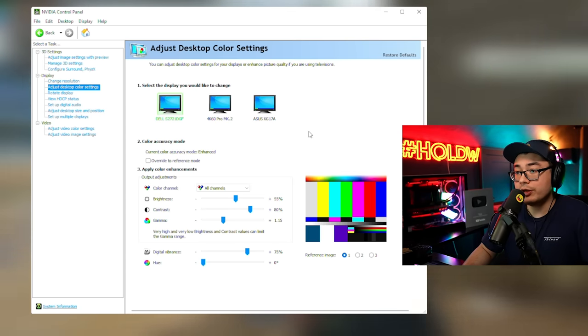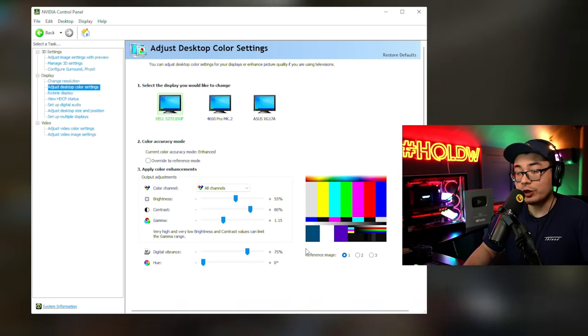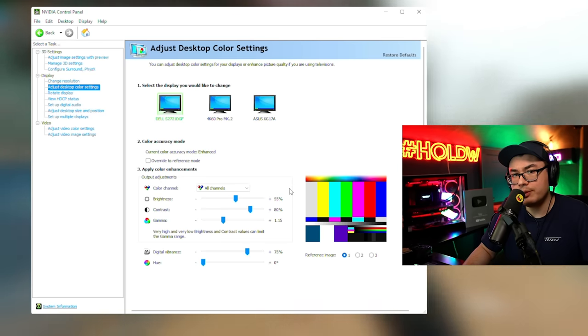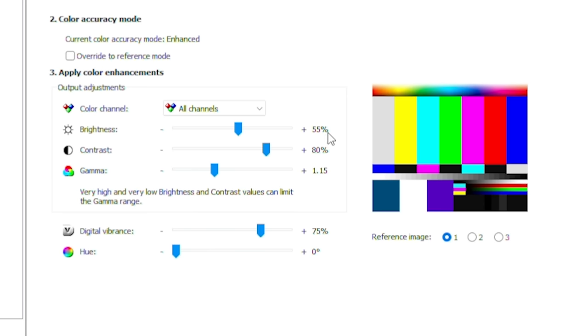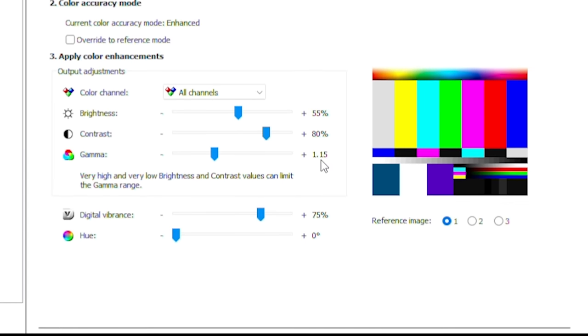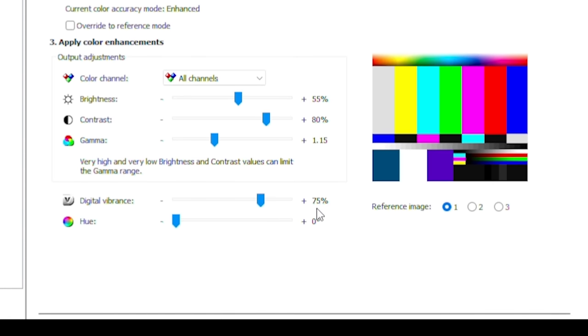Just as I promised earlier, here's my NVIDIA control panel — my secret sauce for making colors more vibrant and lighting a little more sharp. I have brightness turned up ever so slightly, contrast at 80, gamma popped up ever so slightly, and digital vibrance way up at 75. If you learned something or any of these settings helped you, please subscribe for more content — we have a whole bunch more coming for both Modern Warfare 2 and Warzone 2.